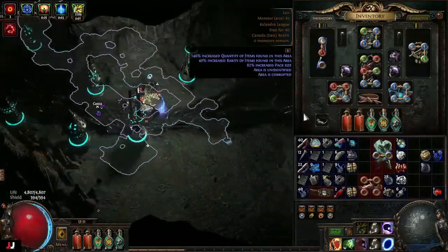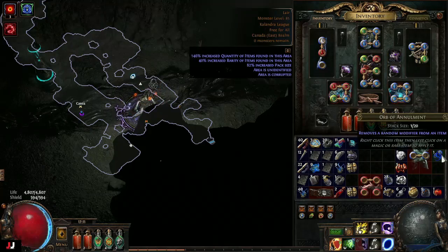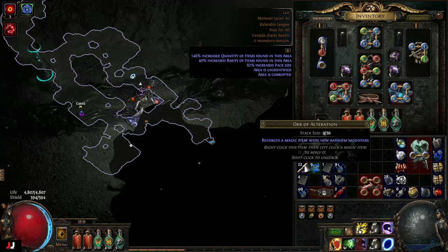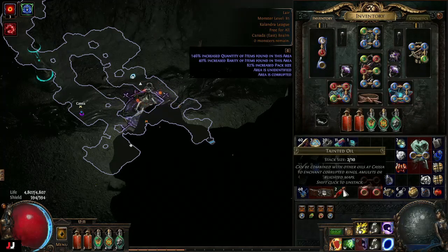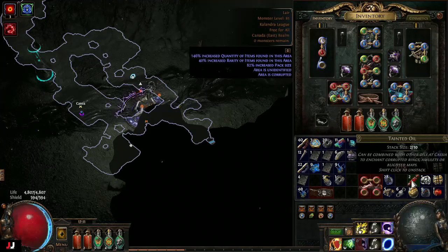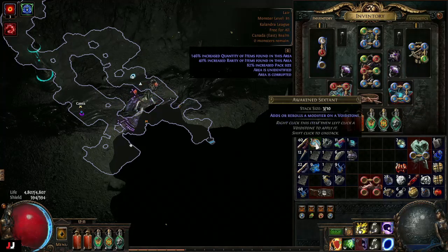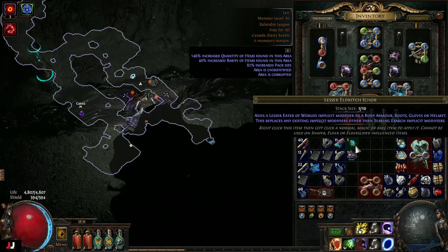If I give a rough breakdown: annulments are usually like 4-5c so that's 13c there; vaal orbs are 10c or a little more; regrets are 1-to-1 so 5c there; tainted oils I was selling for 8c so that's 16c there; others are about 2-to-1 so 4c there; and about 9c more — we made a killing. That's pretty much it for the blight ravaged map and how I do it. If you guys enjoyed the video, please hit the like and subscribe button — that'll help the channel out a lot. Thanks for watching and have yourselves a great day!